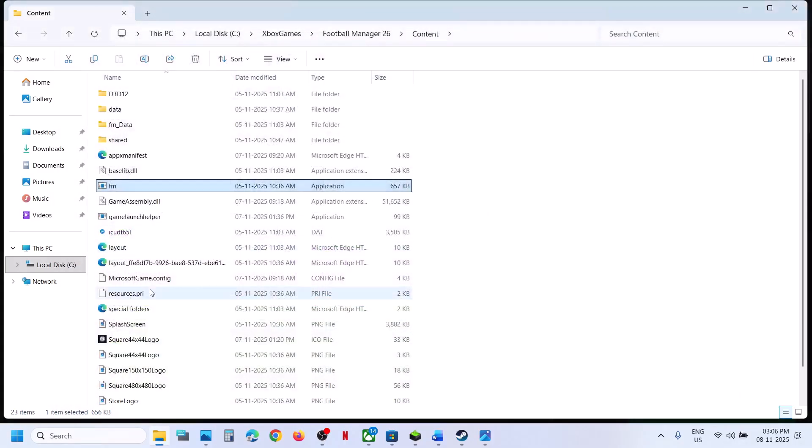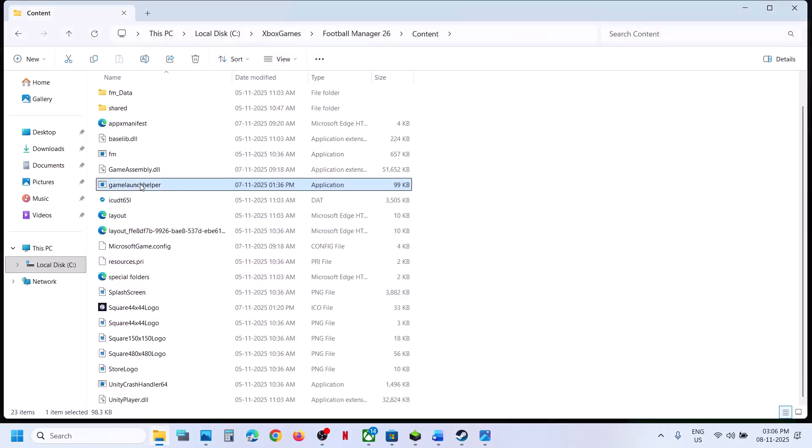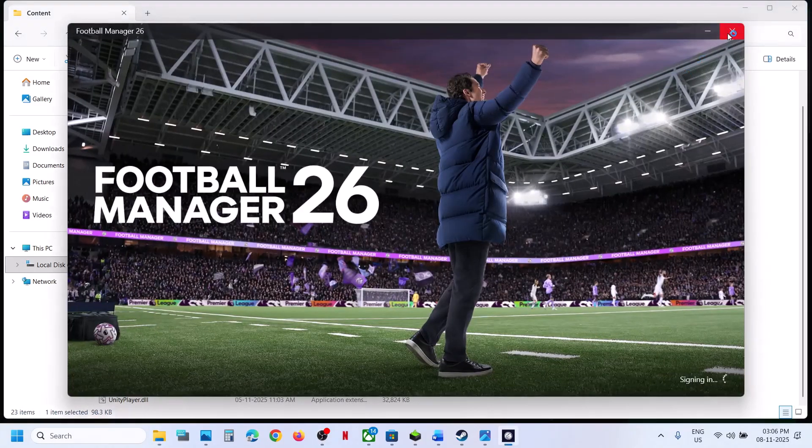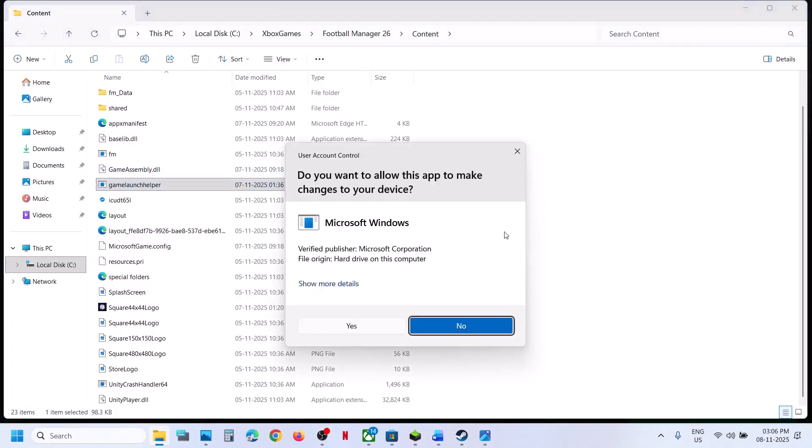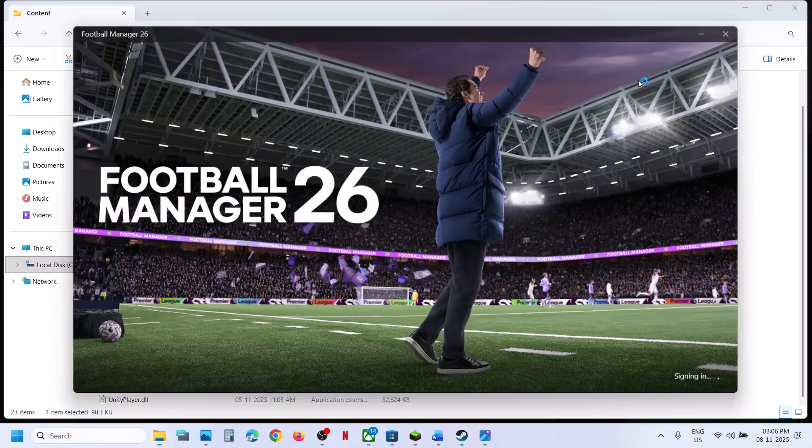Still not working. You can use this game launch helper — make a double click, launch the game from here and then check. You can even make a right click and then click on Run as Administrator, click on Yes to allow, and then you can check.